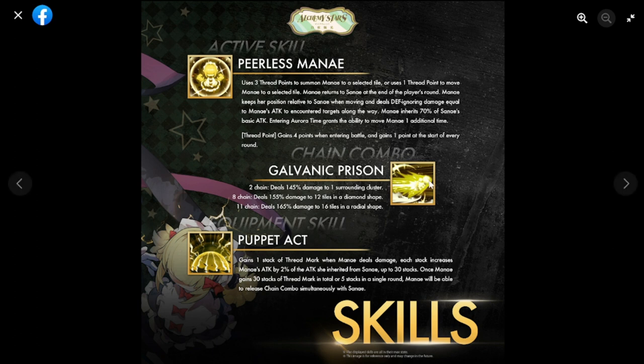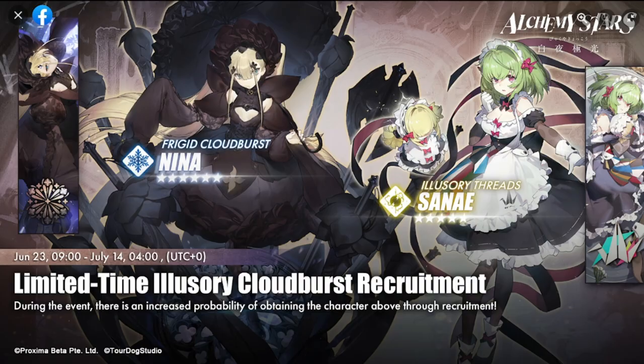Even though Sanae's kit is fun, I'm not sure it can overtake the three powerful thunder Detonators. We'll test this tomorrow. So on Thursday the 23rd we'll have Frigid Cloudburst Nina and Illusory Thread Sanae. My overall reaction: unique kits but I don't think either has the power to overthrow the top Detonators — water Detonators Azure, Bethel, Regal, and Sharona; thunder Detonators Amimori, Michael, and Requim.